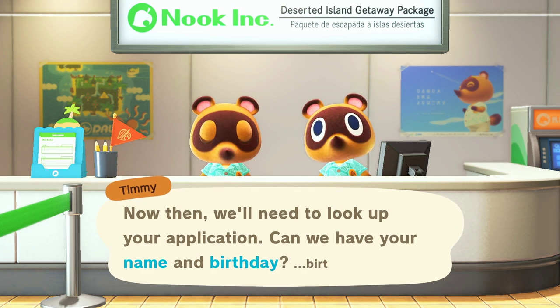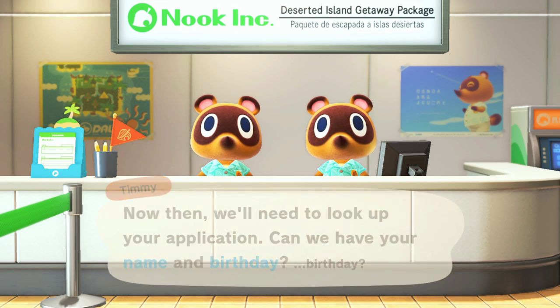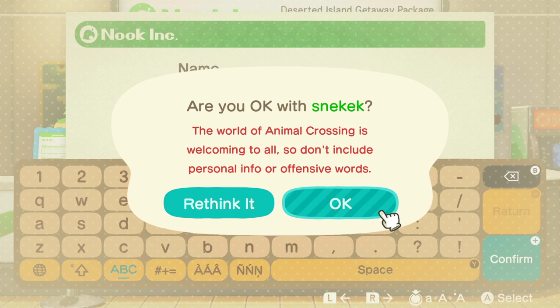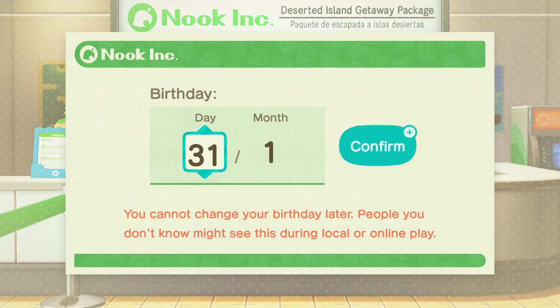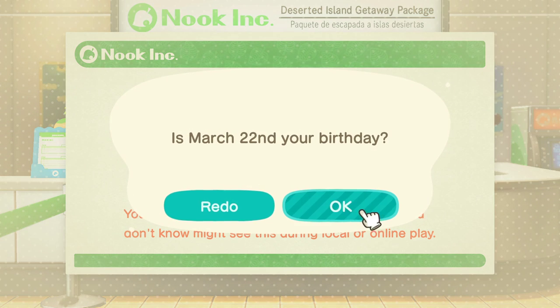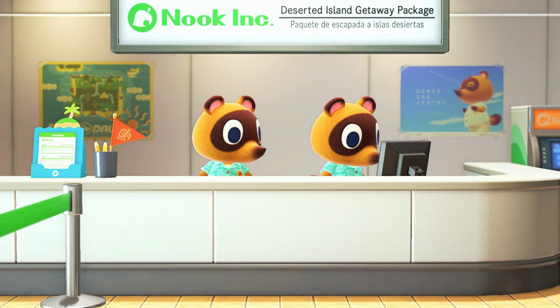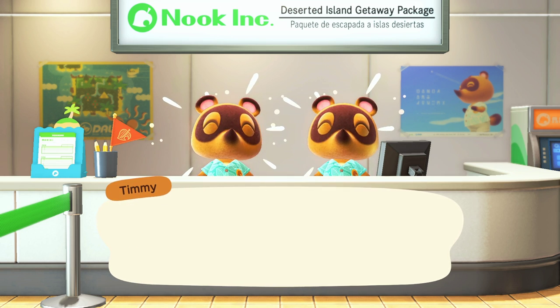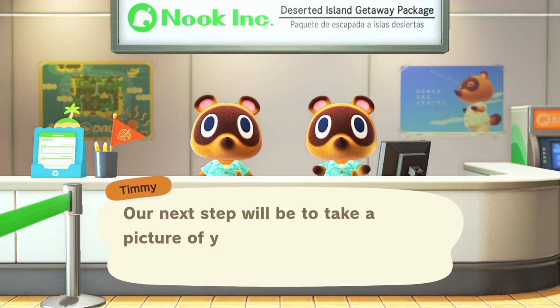They need to look up my application — name and birthday. I confirmed it. They found me. My character's name is 'Snake Cake.' Our next step will be to take a picture.